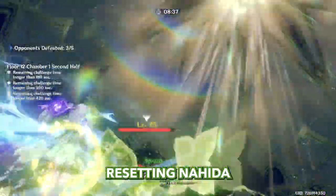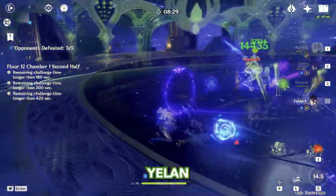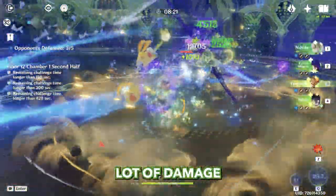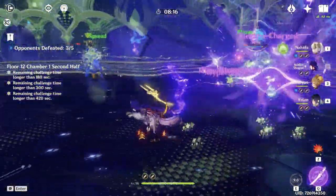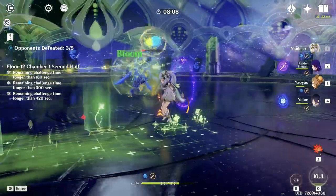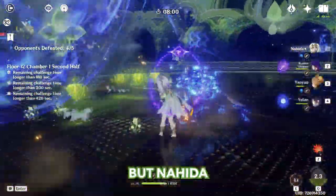We reset Nahida, Raiden, Yao Yao skill, Yelan, and again start dancing with Nahida. We're taking a lot of damage so let's heal up, resetting Raiden's skill, going to Nahida to finish their shields. Unfortunately Raiden cannot activate hyperbloom against shields, but Nahida will be enough. 66 seconds with unga-bunga press-random-button playstyle — that's perfect.